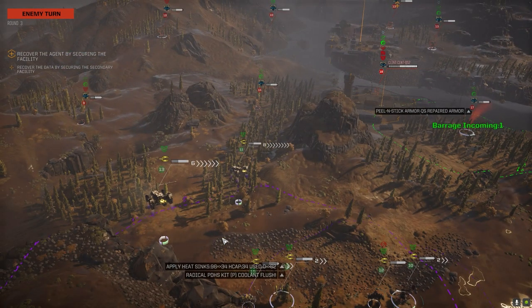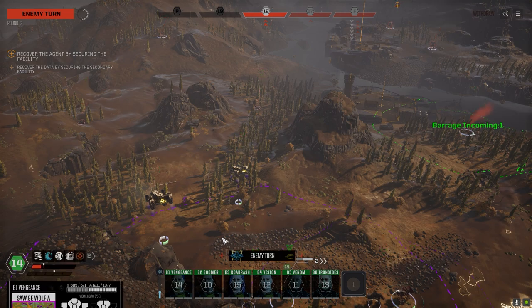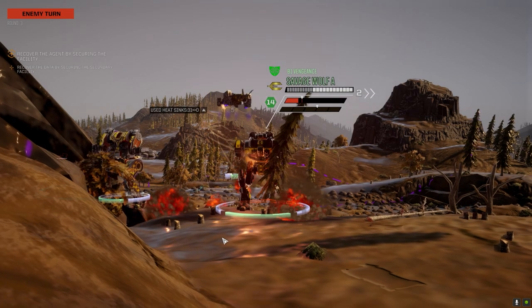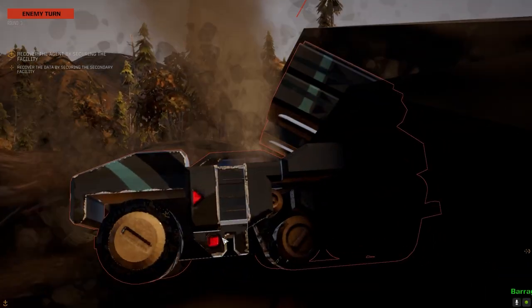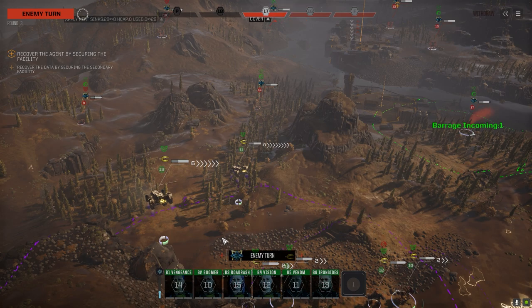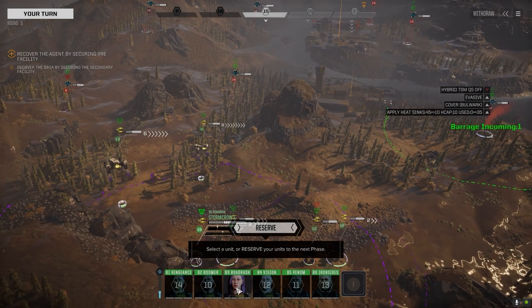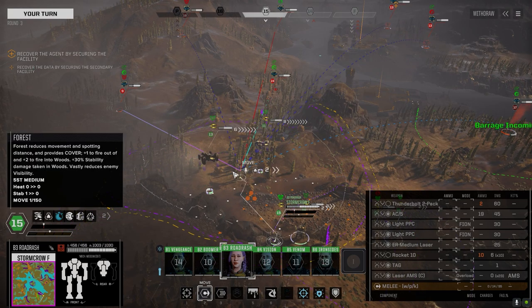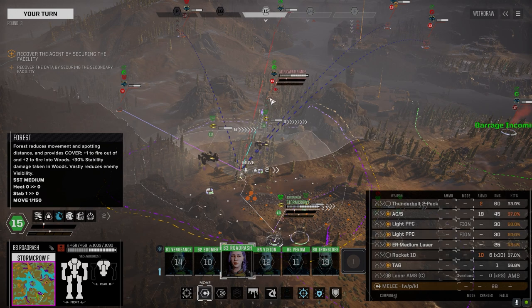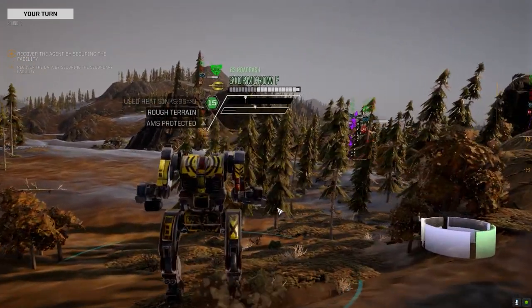Yeah that build may not be viable. Oh that's the Clint - okay. We may be leaning on our flyers here for this. Okay, that guy's trying to drop heat, because he knows damn well if he doesn't he's screwed. Let's see if we can get rid of these mortars. Yeah, Storm Crow's like the least of anybody's worries now for them.